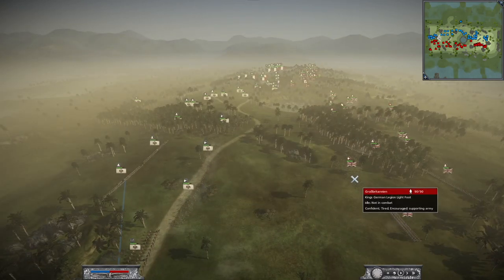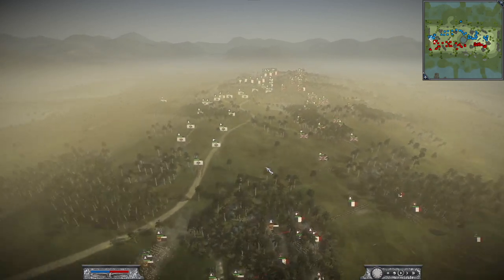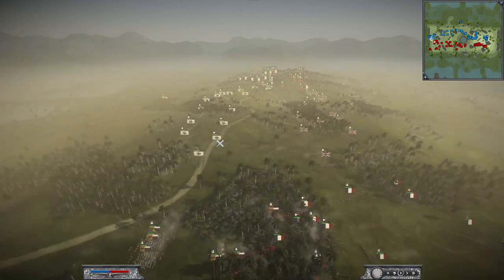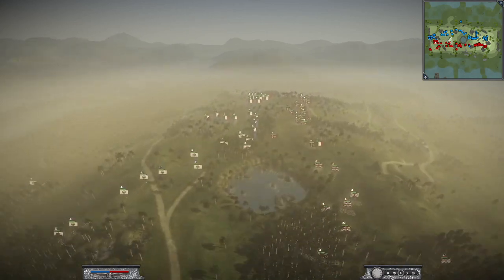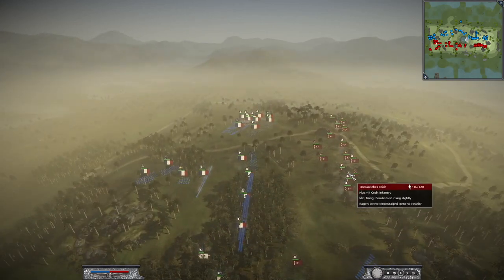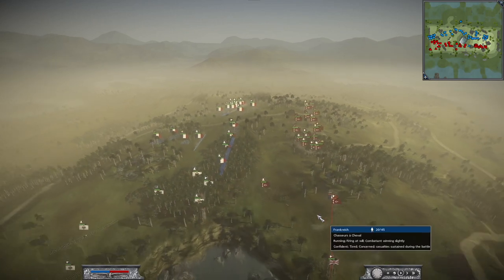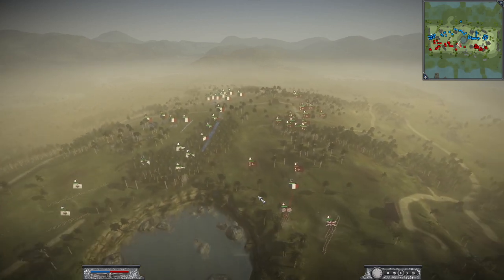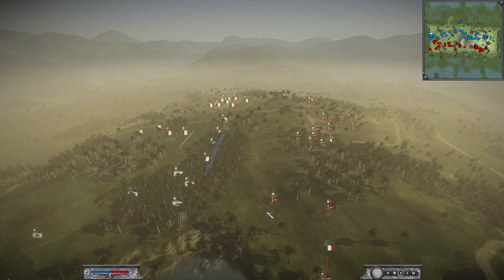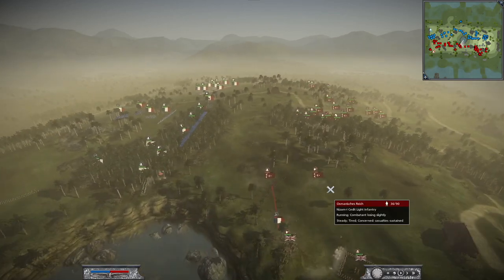We have British and Prussian light infantry guarding this open area. Dion saw that he has no chance of competing for this forest at the beginning because of these Prussian troops, so he retreated all his troops. I have one cavalry in the ranks of the Ottoman infantry, and I charged the British light foot — they suffered only some casualties, but Dion's infantry and light infantry suffered more. Dion decided to retreat not just from this forest but completely from the position.